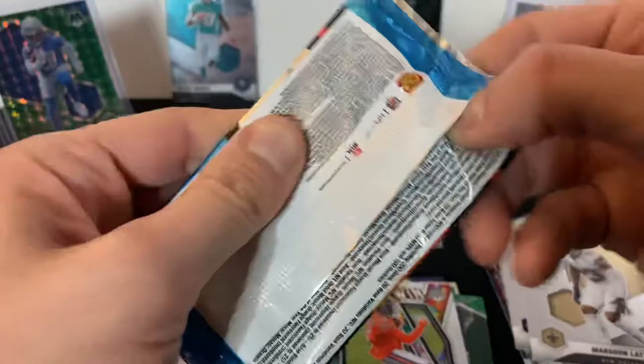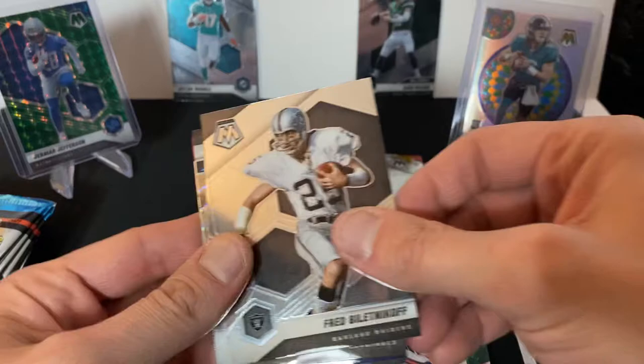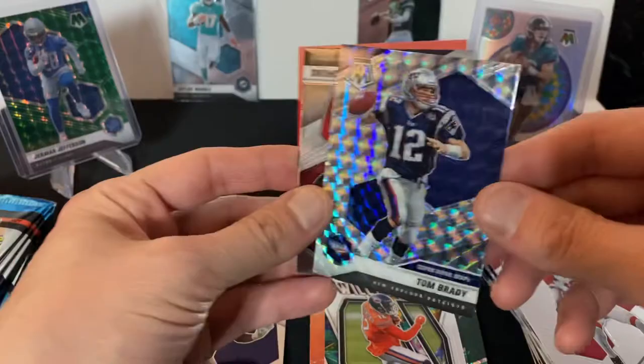Let's get a Jamar Chase in there as well, topped off with a Stained Glass actually. We got Fred Biletnikoff, DeAndre Hopkins, Tom Brady — oh that's a nice one — silver mosaic, and another DeAndre Hopkins.